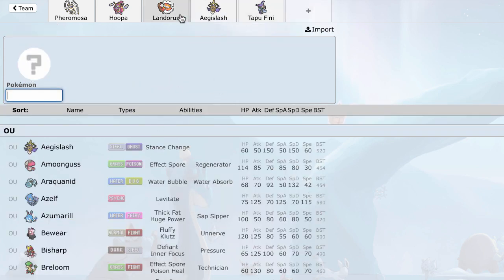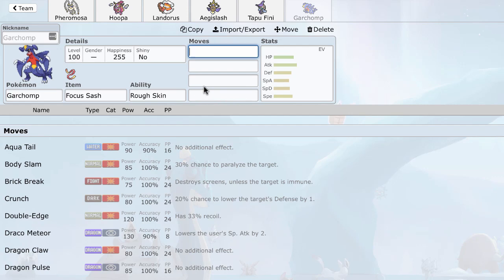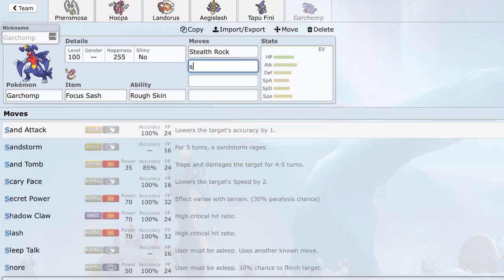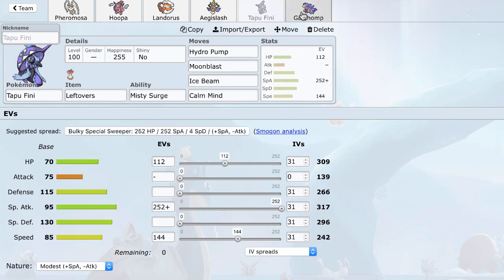For the last slot, I need a Rocker since I want to use Rock Polish Landorus. Rock Polish Lando is just such a big threat and I didn't want to miss out on that — Rocks is pretty good too but Rock Polish is amazing. I eventually decided to go with Garchomp. Garchomp can give me a nice lead to start breaking the opponent's team, get up Rocks, use Swords Dance, Earthquake, Dragon Claw, and just dish out a ton of damage.